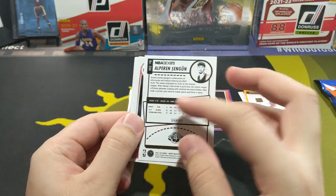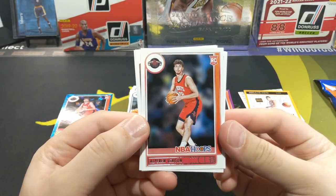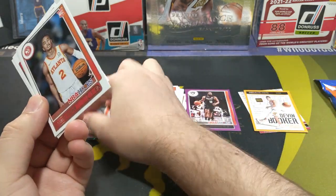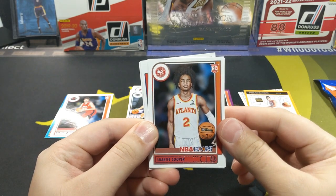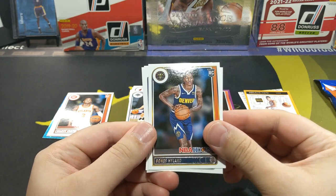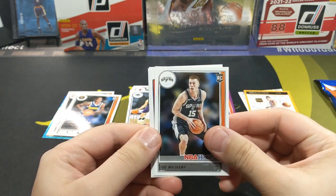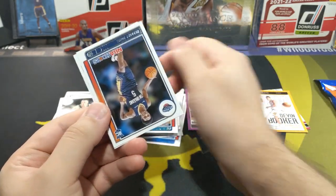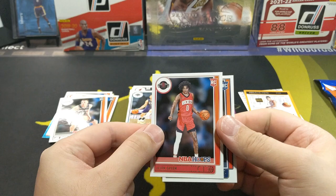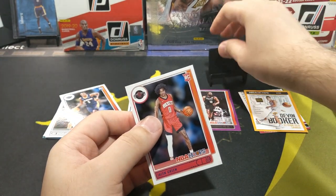Alperin Singun — pretty cool. And we have another one. I don't think I have his rookie cards. Sharif Cooper. I think I pulled his blue parallel from the blaster. Alright, next we got Bones Highland. Joe Wiscamp — I think it's Wiscamp, I don't know. Next card is going to be Herbert Jones. Oh, and our last one — Jalen Green! Oh my god. Alright, I'll take another Jalen Green, why not.